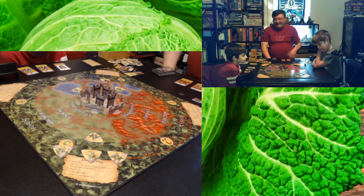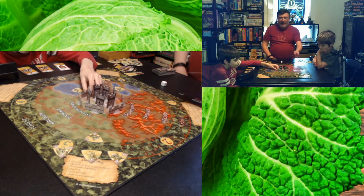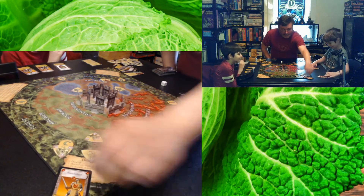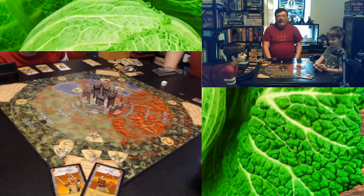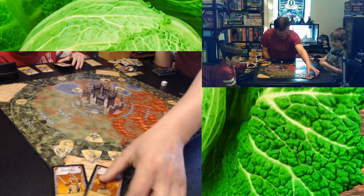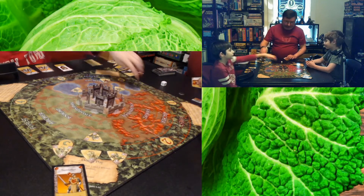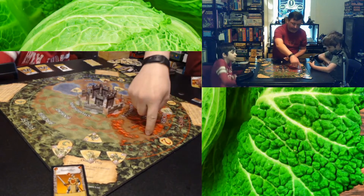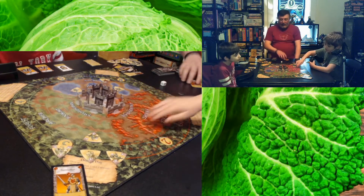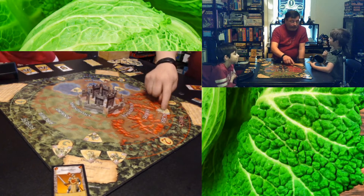The castle looks really cool. You protect it by drawing a handful of cards on your turn — cards that have a color and a name. The name matches the rings on the map. It goes forest, archer, knight, swordsman, castle. When you play a card against a monster that's in that ring, that monster takes one point of damage.